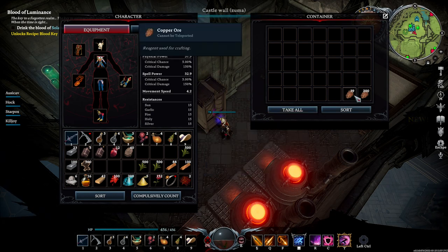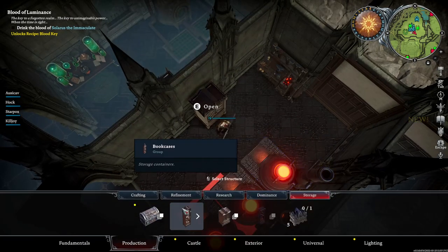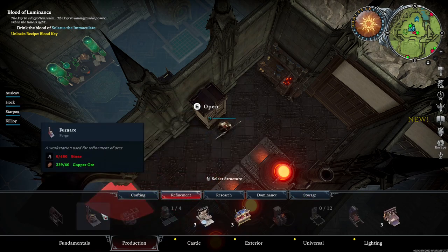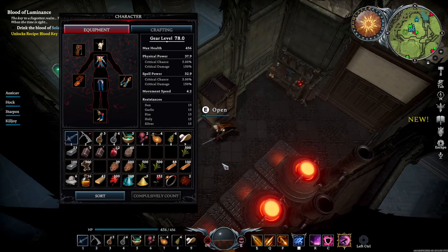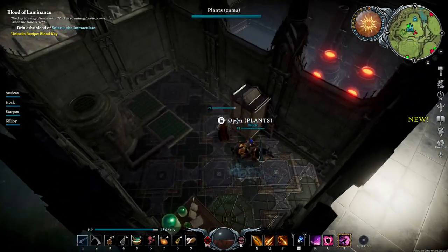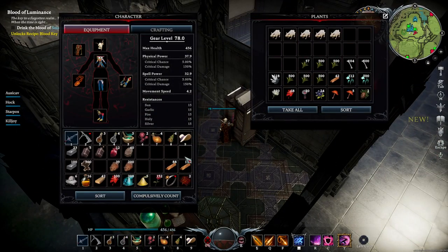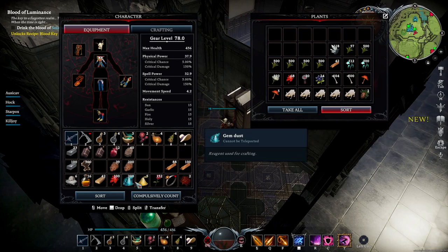I need the copper ore, don't I. Can I make another forge? You also need a blood press in here. Running out of space - the alchemy takes quite a bit of space for everything. The vermin nest is huge.